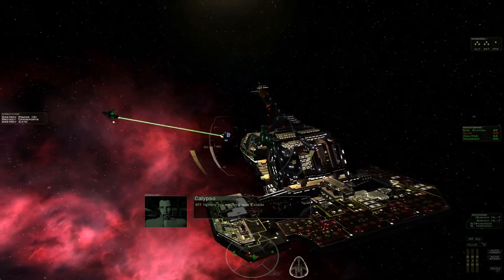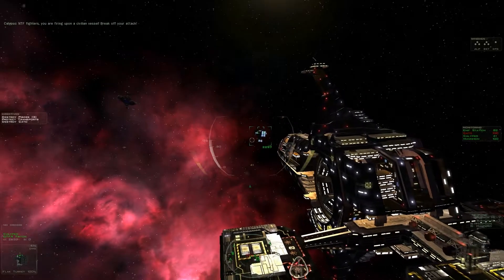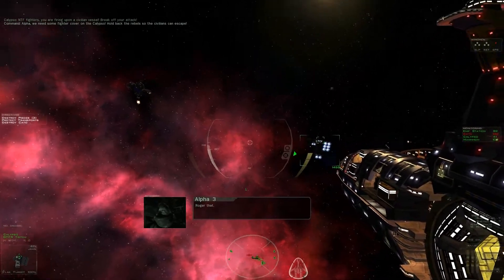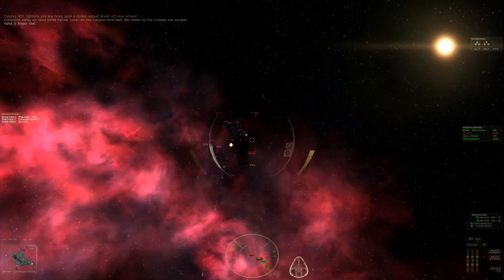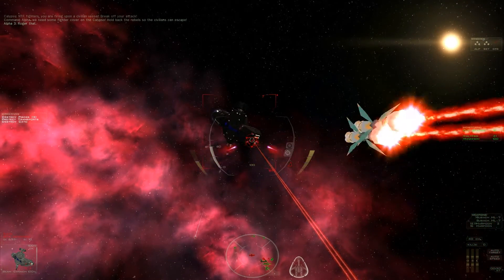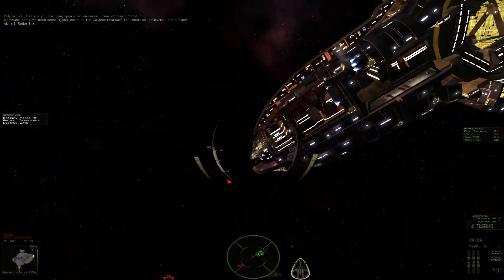NTF fighters, you are firing upon a civilian vessel. Break off your attack. Alpha, we need some fighter cover on the Calypso. Hold back the rebels so the civilians can escape. Roger that. Let's take care of that beam cannon, shall we? Look at me solve problems.